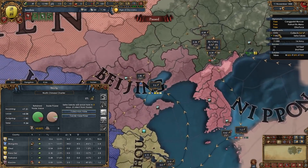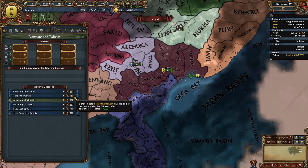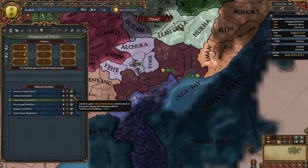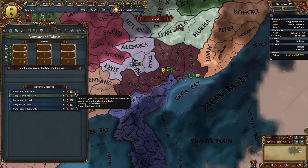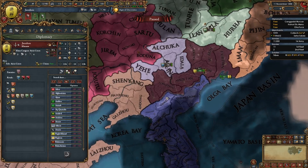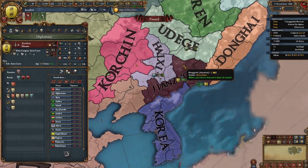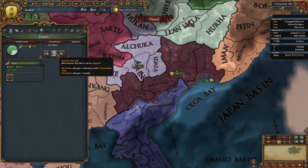For now we're gonna set our free merchant to collect in Beijing and swap them around later. We're gonna take the yellow shamanism decision which gives us plus two tolerance of heathens for the rest of the game, and introduce the vision quest as well. Then we're gonna add some rivals — I recommend rivaling Haishi and your two other neighbors Udegi and Dongai. Now we're gonna go into our estates and summon the diet.